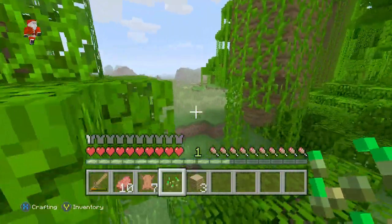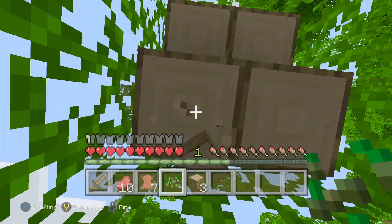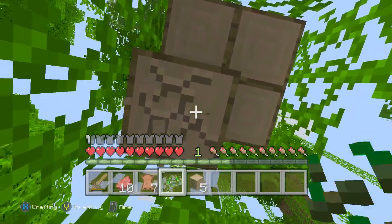Let's head off to get some more wood because we need sticks and we need wool, so I'm going to kill a sheep. I have to kill a sheep to actually get the wool. So let's go and get some sticks.